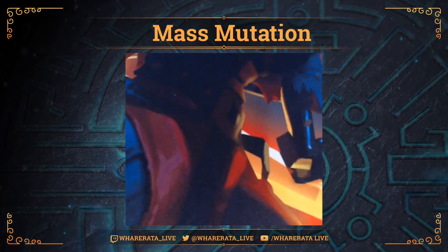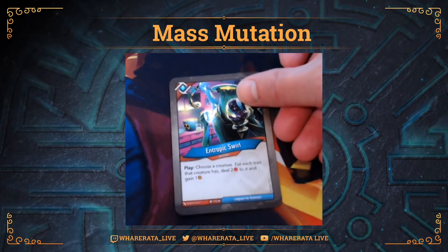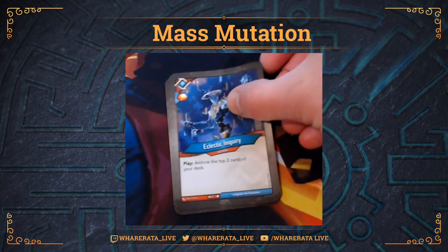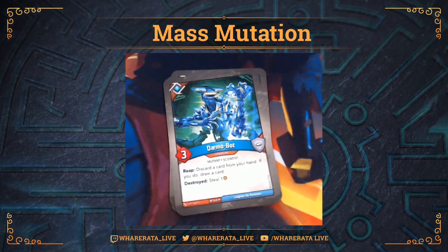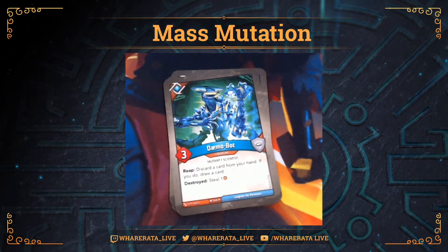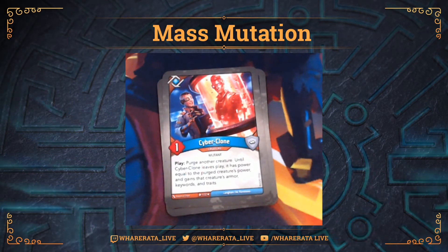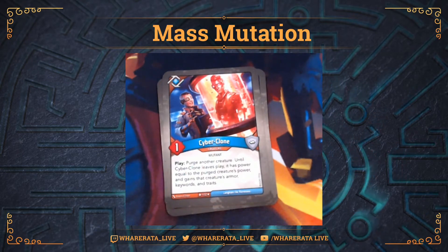Let's look through Logos because I do like the suite of cards here. Let's start with Entropic Swirl - Play: choose a creature; for each trait that creature has, deal two damage to it and gain one. There are plenty of creatures with two traits, which means you do four damage to them and gain two Amber. So that is a nice card. Eclectic Inquiry gets you an Amber Pip - archive the top two cards of your deck. Demo Bot is the mutant mash-up creature - Reap: discard a card from your hand, if you do draw a card; and it's got a Destroyed steal-one effect. Cyberclone is a cool card - purge another creature; until Cyberclone leaves play, it has power equal to the purged creature's power, gains that creature's armor, keywords and traits. Really nice to take out one of your opponent's key creatures and get it for yourself.